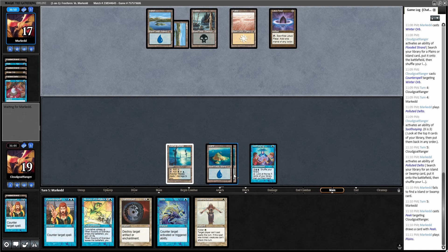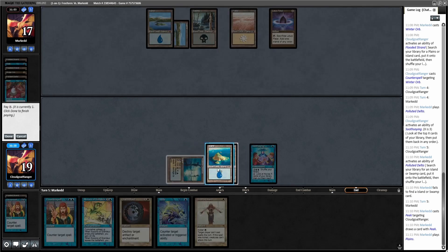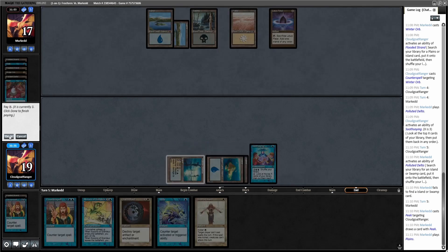So if he does play like a Dreadnought, I could respond with an Orim's Chant, then he has to counter that and then I could fight over stuff. All right, I'll end my turn and use my expensive Sensei's Divining Top.